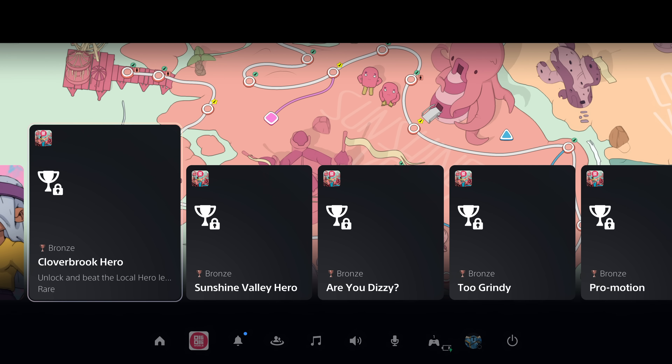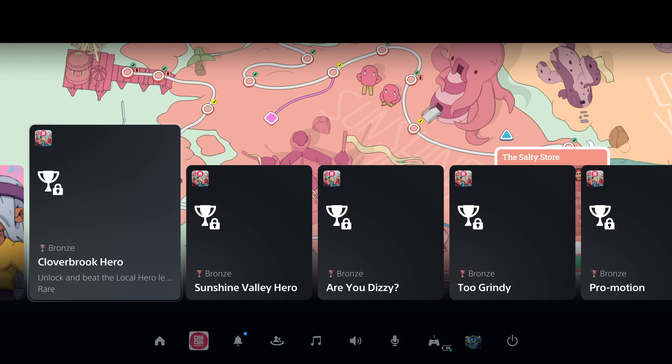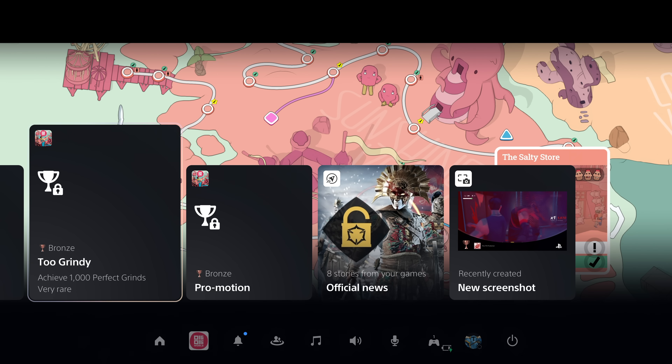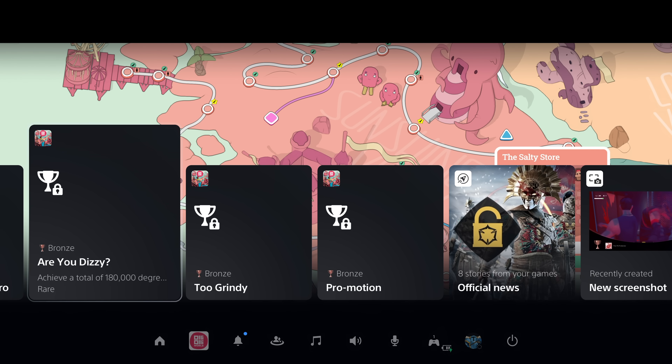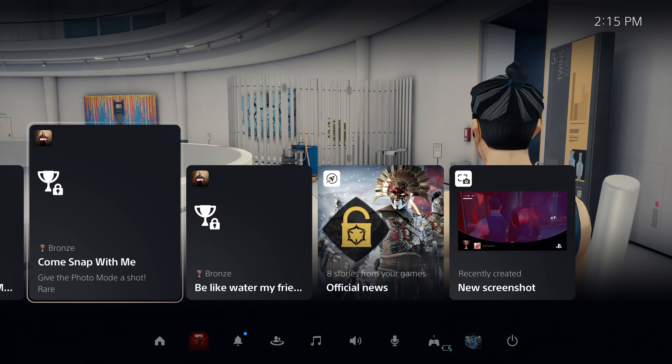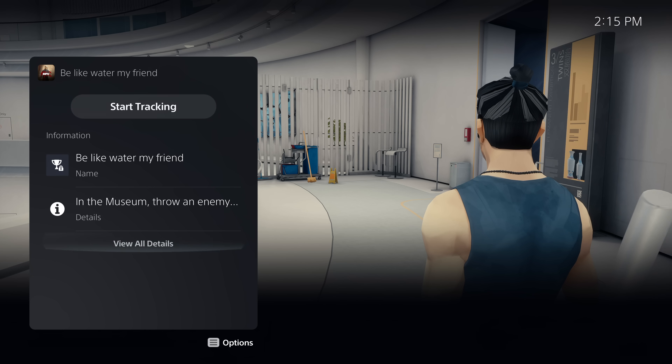Another new feature on the PS5 that I really like is some of its updates to trophy guidance, which is kind of weird because Xbox did achievements first, but I feel like at this point Sony's really done a better job of handling trophy organization. Basically, while you're in a game and you bring up the crossbar, you can see your progress on a variety of different trophies in-game, and in some cases you can even click on those trophies and get little hints or guidance on what you need to do.